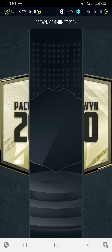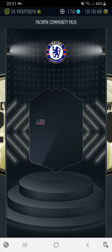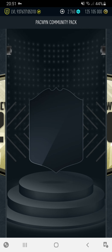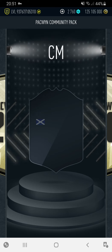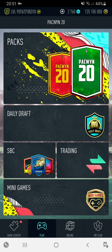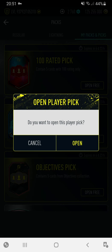We've got an objective completed as well — Pulisic. Scotland CM, could be Gilmore — yep, it's Gilmore, 94 Gilmore. Let's just quickly collect the objectives reward. Might as well open it straight away.